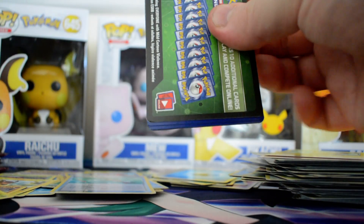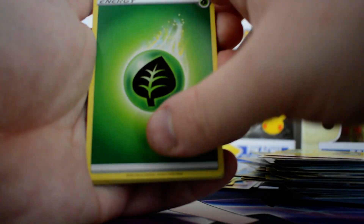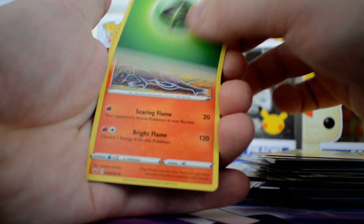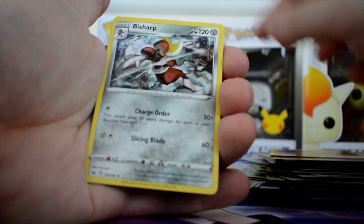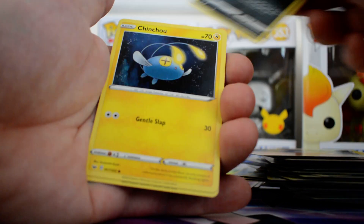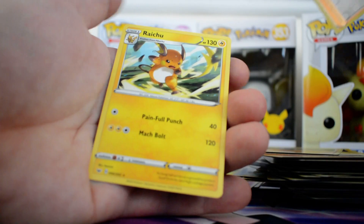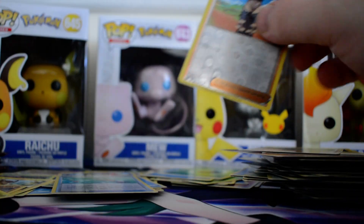Down to our last five packs. Got a Grass Energy, Salazzle, Bisharp, Pokemon Catcher, Pawniard, Scorbunny, Nickit, Chinchou, Diglett, Reverse Hop and a regular rare Raichu.